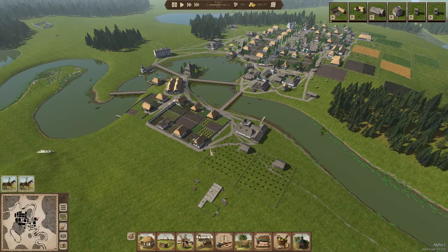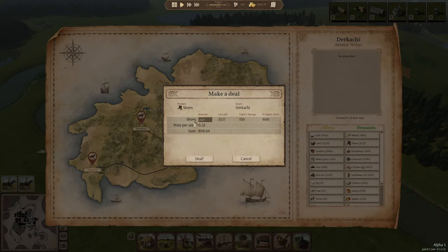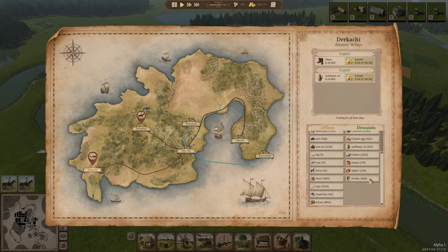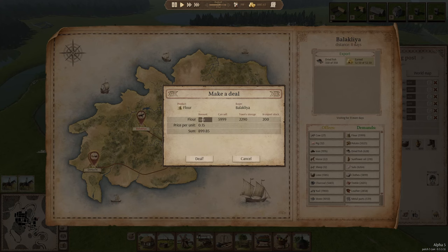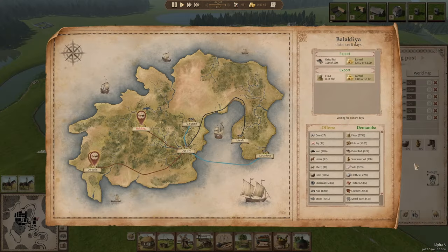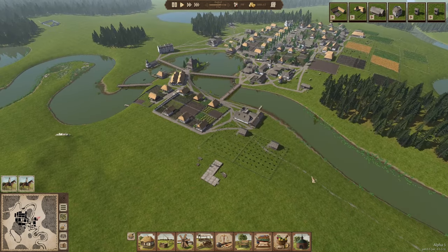We've got the messenger now from the Rikachi as well. I'm probably going to use that messenger to order the pigs. I'm going to sell some shoes and sunflower oil, and very soon we'll add apples to the list. I've assigned flour now as a trading commodity, only 200 though since it can go off. I think it's a good idea to sell it because my flour is building up and my storage is full — I need to utilize it instead of letting it spoil.